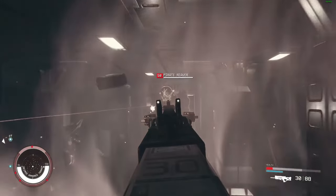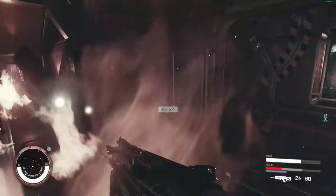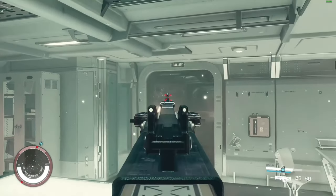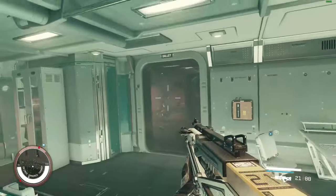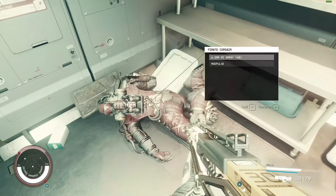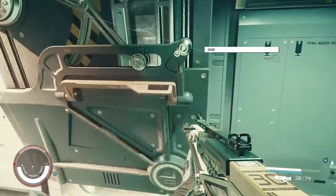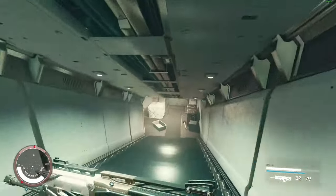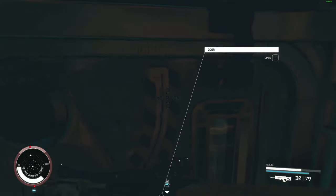I'm gonna throw a grenade here. This gun absolutely slaps — he's dead. Obviously if you're doing this on easier difficulty, it's gonna go a lot smoother. Alright, we move. Quick save our game.